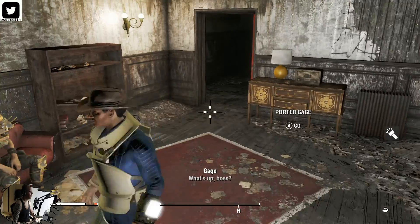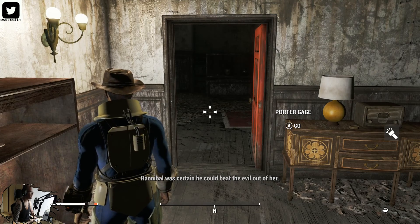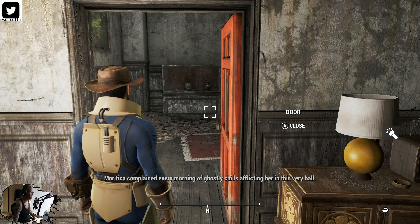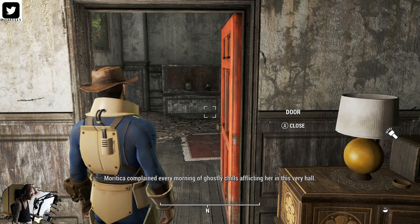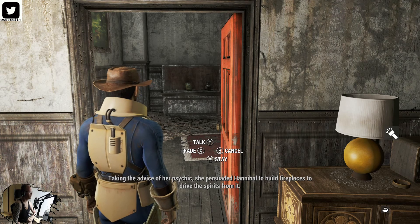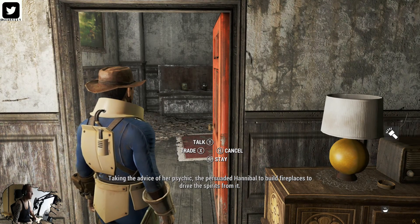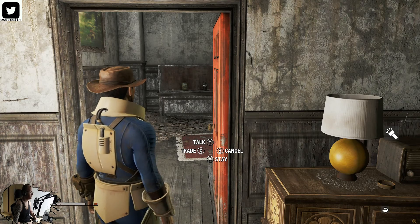But before we proceed, there is an enemy in here. If he starts attacking, we can't hear the dialogue. Hannibal — that's her father — was certain he could beat the evil out of her. Morticia complained every morning of ghostly chills afflicting her in this very hall. Taking advice from a psychic, she persuaded Hannibal to build fireplaces to drive the spirits from it. This story is very detailed.